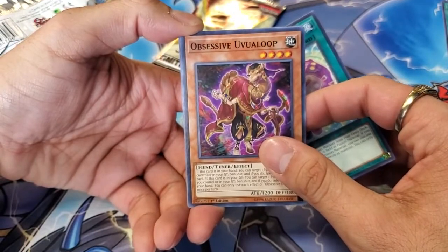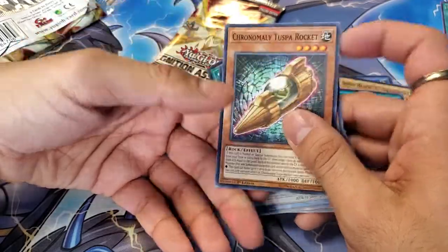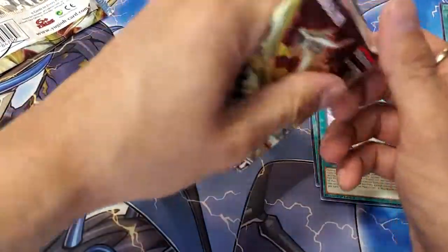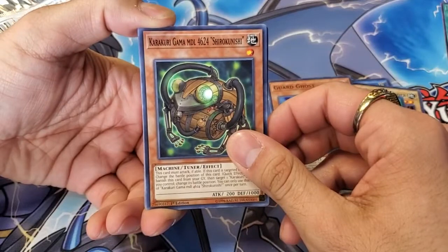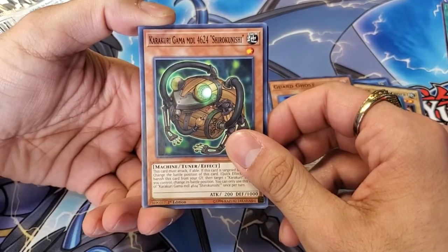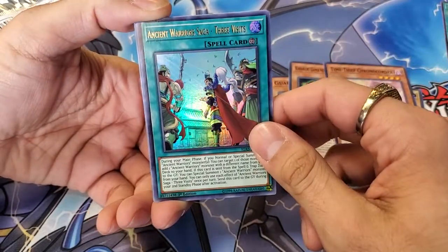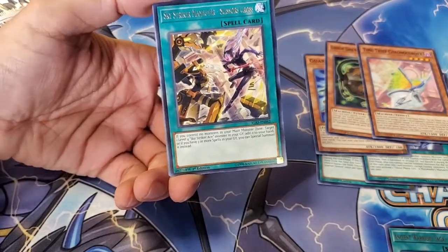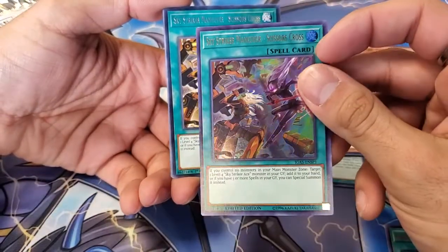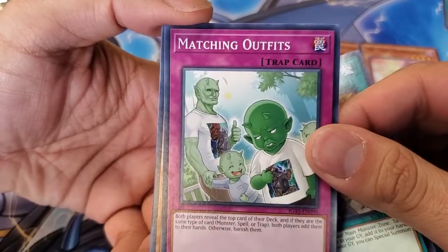Obsessive That Word, Megalith Balthor, Konominally Test for Rocket — another Konominally card? I didn't even know they were still getting support. And now the last pack. Guard Ghost, Karakuri Gamma Model 4624, Shouro Kunjishi I think, Titan Thief Chrono Coder, Ancient Warrior Saga, Three Visits — so we got a nice Ultra Rare. We got Scissor Cross, which is actually the promo of this sneak peek. Matching outfits. These are just Namekians, bro.